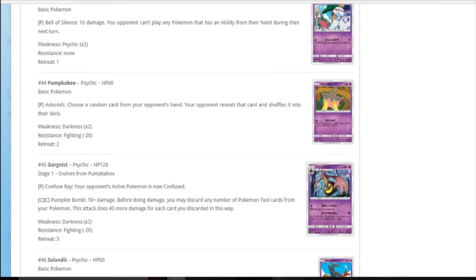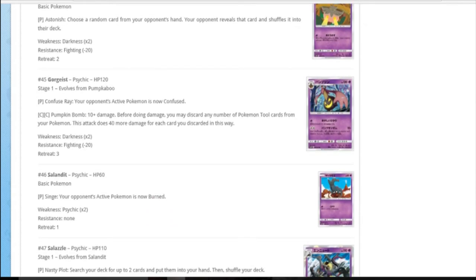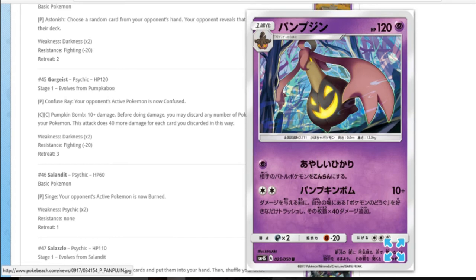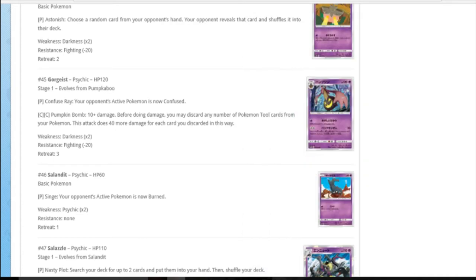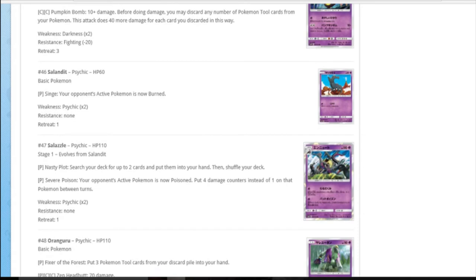Pumpkaboo: choose a random card from your opponent's hand, reveal it and shuffle it in - always good, especially in pre-release, though you're probably going to hit an energy. There's a lot of auto-confusion in this set. Its DCE attack: 10 damage, you may discard any number of tool cards from your Pokemon - 40 more damage per discard. It's very seasonal coming out at the right time of year. It's like a sprouted pumpkin. You never want to discard your own tool so it's never going to be played.